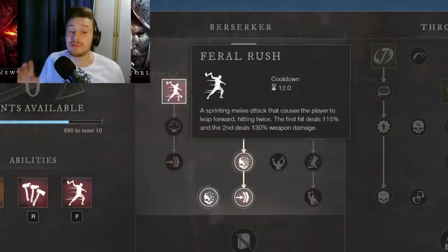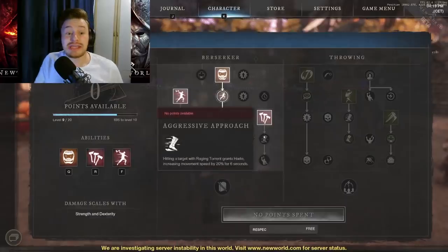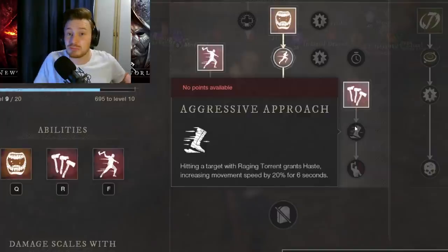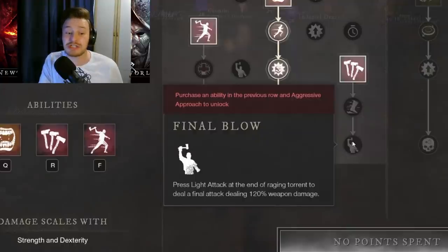Feral Rush is a sprinting melee that causes the player to leap forward hitting twice — the first hit deals 115% weapon damage and the second deals 130% weapon damage. Raging Torrent performs four attacks each dealing 90% weapon damage, very rapidly. With the Aggressive Approach passive, hitting a target with Raging Torrent grants haste, increasing movement speed by 20% for six seconds. The Final Blow passive lets you press Light Attack at the end of Raging Torrent to deal a fifth attack at 120% weapon damage, great for burst DPS.